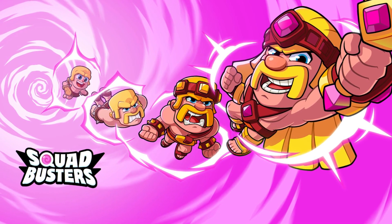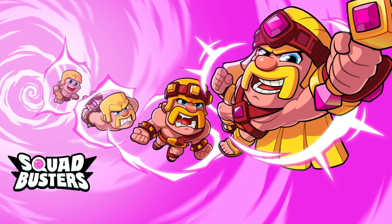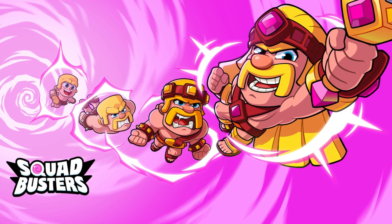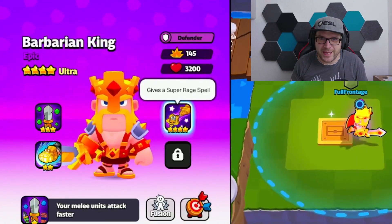The biggest thing in the update will be the Ultra Form for all 27 units. You need to collect 1000 babies of each character to unlock them, which is crazy and will take some time. With the Ultra Form, each unit comes with new abilities or passives. My favorite right now is the Barbarian King, who gets the Super Rage — and the normal Rage is already mind-blowing — so I'm super excited to try that spell exclusive to his Ultra Form.